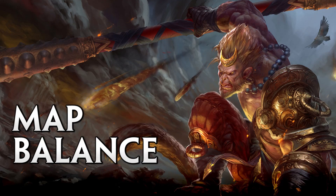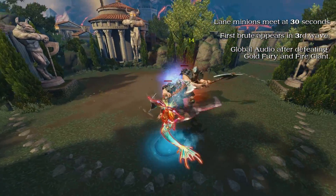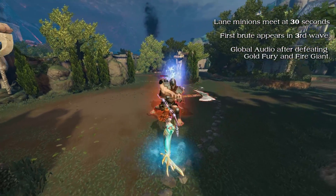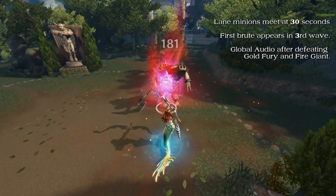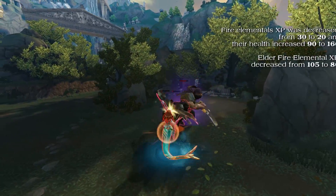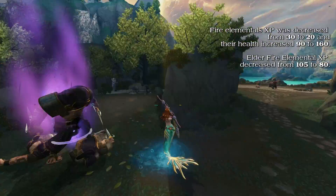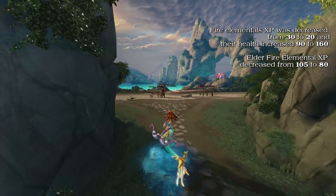Next up is Map Balance. All lane minions now meet at 30 seconds. The First Brood Minion will appear in the third minion wave, and there's Global Audio played after defeating the Gold Fury and Fire Giant. Fire Elemental XP has decreased from 30 to 20, and their health has increased to 160 from 90.